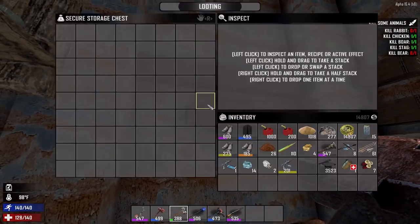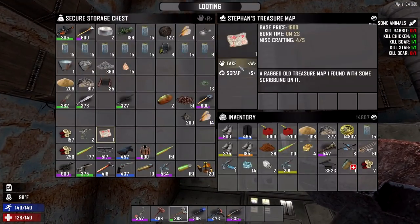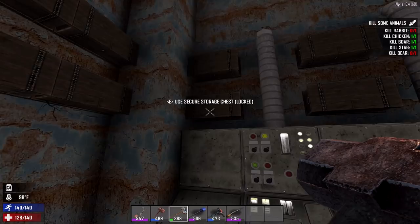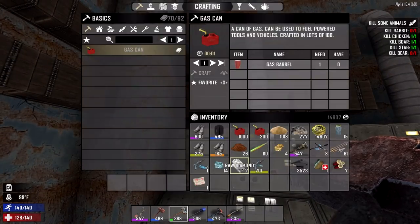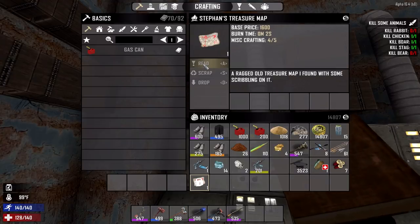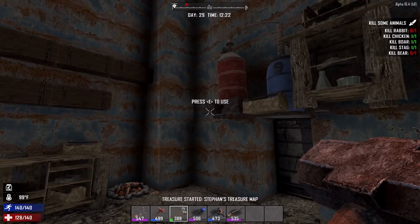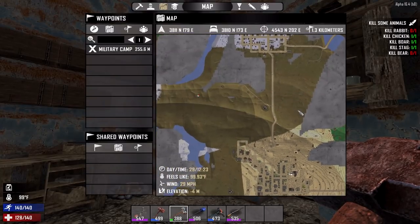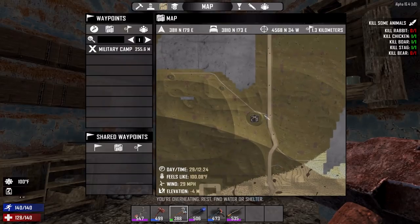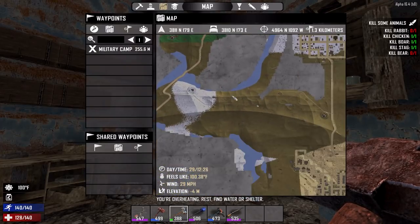Where did I put this dang thing? I seriously feel like I put it here. There we go! I knew this was like my chest with the most valuable things - that would make sense. So let's go ahead and read that. Dear friend, yada yada - I just want your treasure. And that treasure is going to be out and over to the northeast, which means we have a perfect excuse to visit the trader up north, and perhaps even head on over to that trader as well.